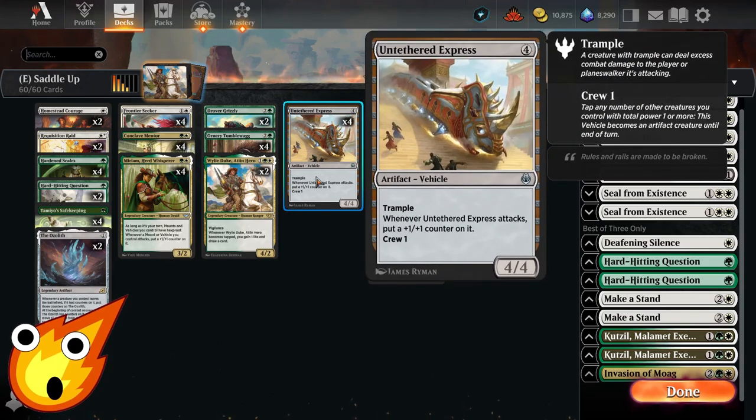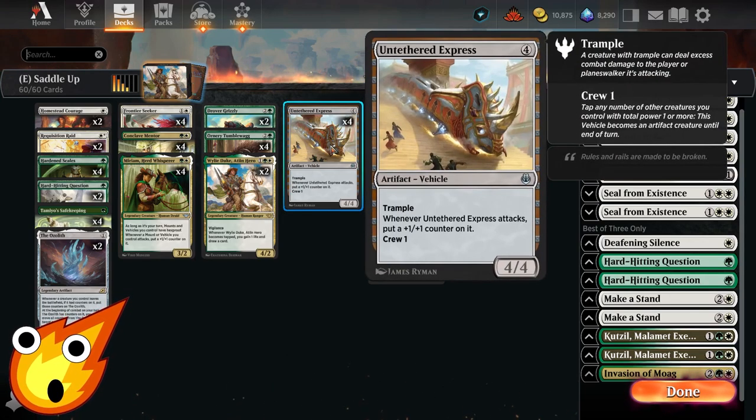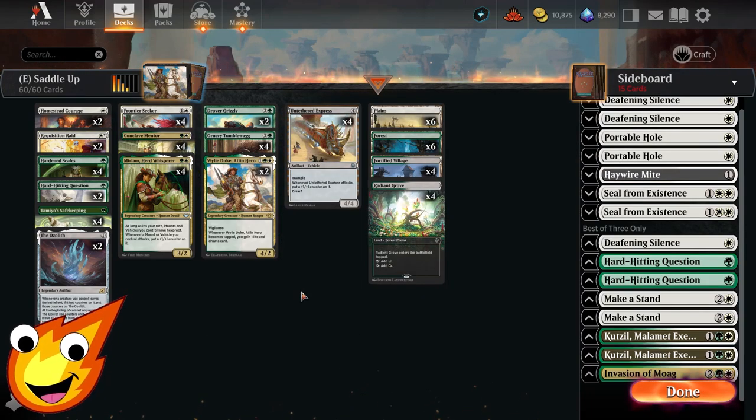Finally, in the 4-drop slot — while it is technically a vehicle, it can also be an artifact creature — Untethered Express. This is mostly our backup game plan in case the Tumblewag ends up getting destroyed. It's also protected thanks to Miriam's ability. When it is crewed for one and attacks, you get a +1/+1 counter on it. It's also a 4/4 vehicle with trample, which is great for ensuring it alone can do extra damage. Imagine all the +1/+1 counters you can put on this choo-choo train to smash through in case the Tumblewag can't get it done.